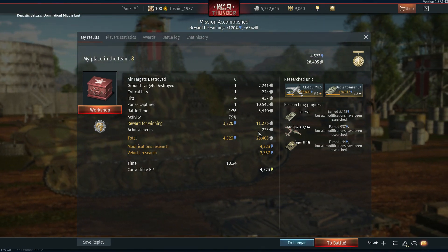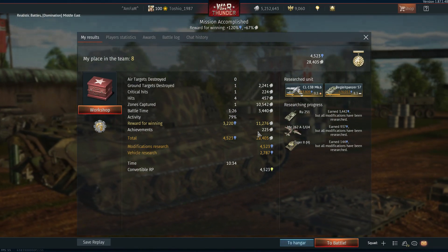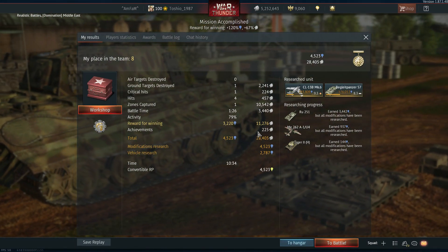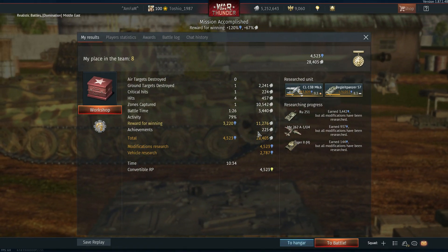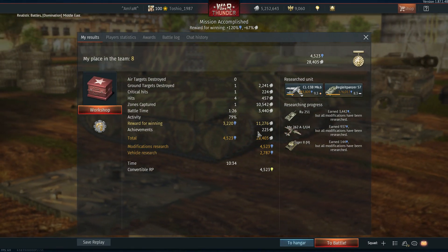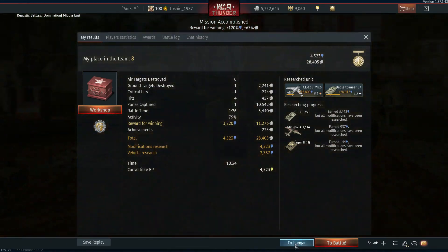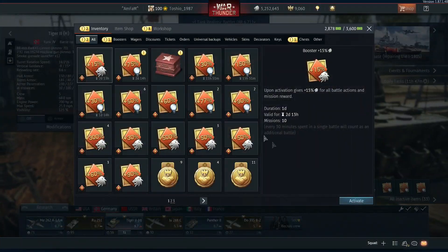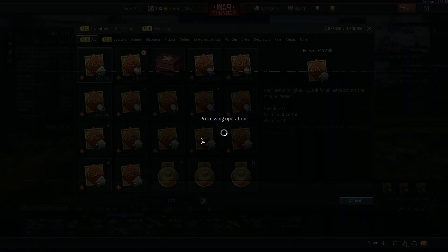Welcome back to the channel lads and ladies, and welcome to the event! We've just received our first crate — we'll call it our first defective aircraft. Gaijin has given us the honor of fixing the damage model and the flight model of their vehicles themselves. It's the perfect solution! We'll do a better job than they did. So let's crack this thing open and see what we get.